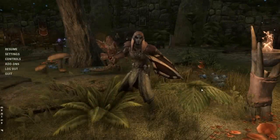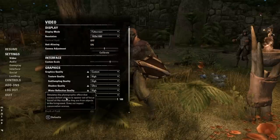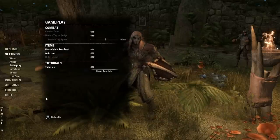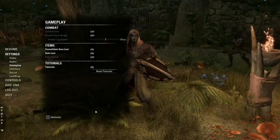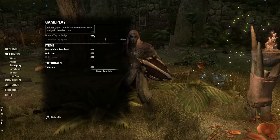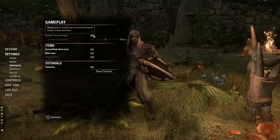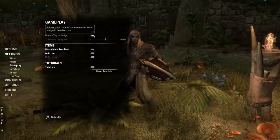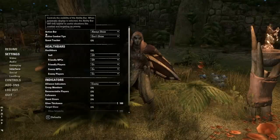The ninth and final tip is to set yourself up for success with the right game options and settings. Gameplay-wise, I highly suggest turning on auto-loot if you want to speed up the process of looting things. It's also a good idea to turn off double-tap to dodge and rebind it to a single key or mouse button — the double-tap can be a little finicky, and binding it to a single key press makes it more reliable. In terms of the interface, I have the action bar set to always show so that I always know when my ultimate is available.